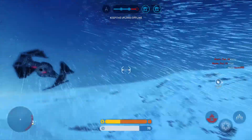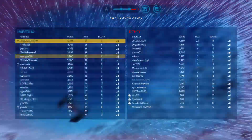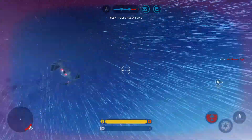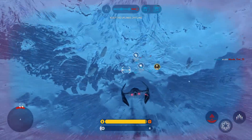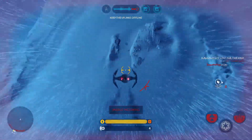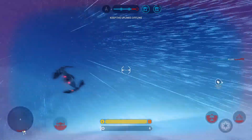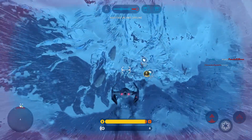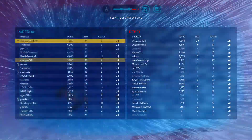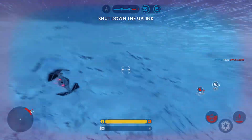Watch for homing missiles. A bounty hunter has been sent down to lend support. Look out, bombing missiles! Another Rebel dispatch. They're locking with the missiles. Rebel forces have triggered the uplink station.